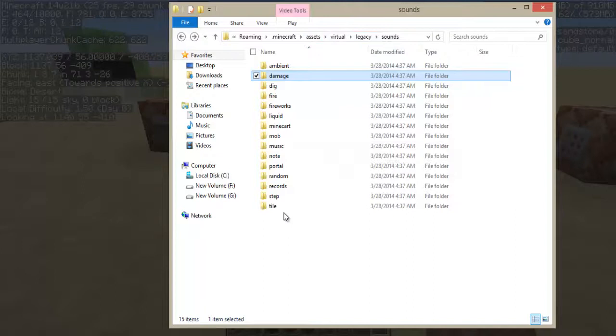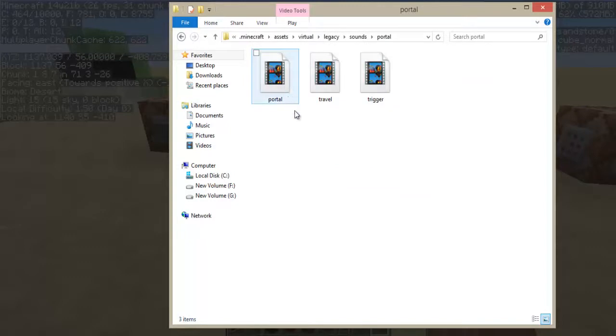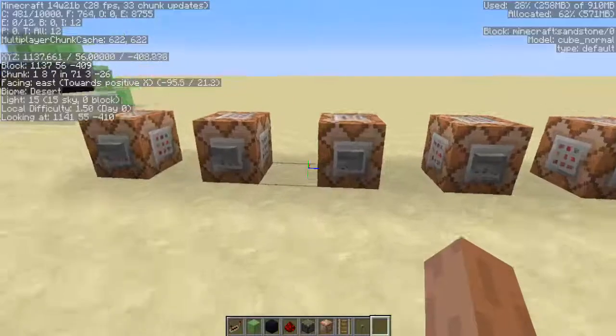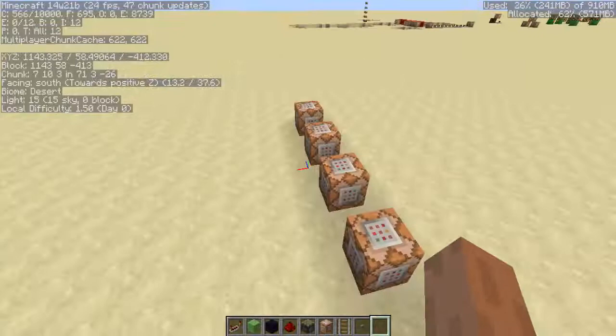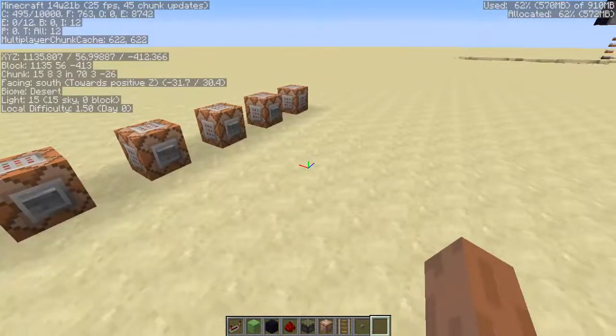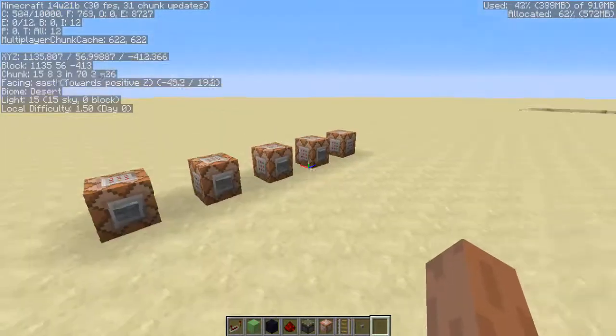That's the play sound command. Just go to the Minecraft folder, to assets, virtual library, and go to sounds. In sounds just choose the sound you want — like portal, travel, trigger, whatever you want. Pretty easy, nothing hard about it. Hope you liked it guys! If you did, hit that like button, and if you want to see more, subscribe. See you next time!